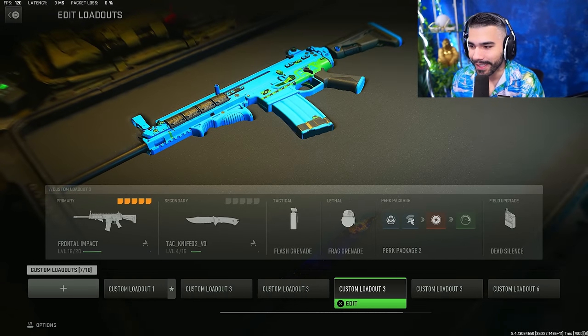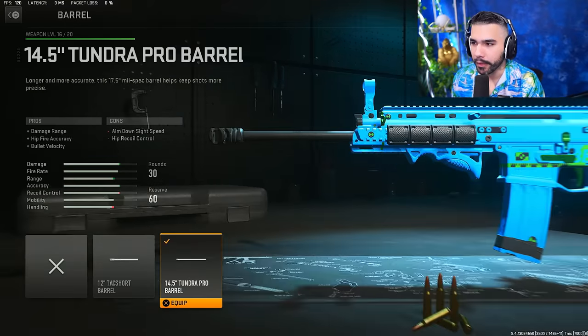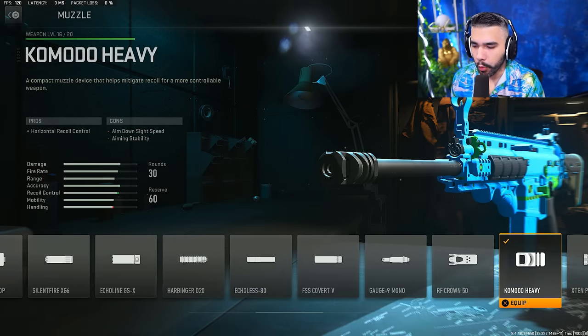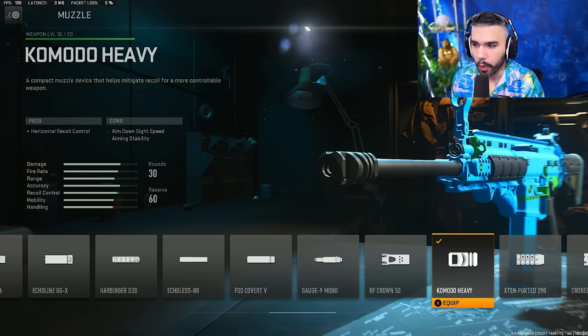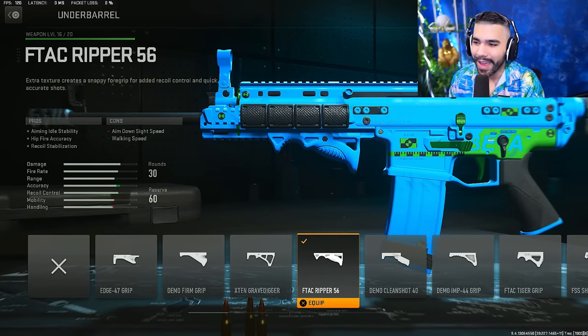Now let's move on to the one and only SCAR — this class is absolutely nasty, it's been frying lately. For the barrel we have the Tundra Pro Barrel for damage range and bullet velocity. For the muzzle we have the Komodo Heavy, which gives you horizontal recoil control — one of the most important things I preach in my tip videos. Vertical recoil is easy to control; horizontal is hard, especially on controller. You definitely want horizontal recoil control over vertical.